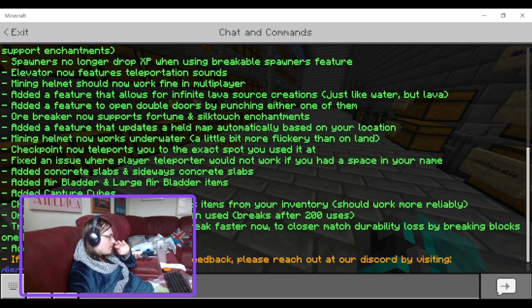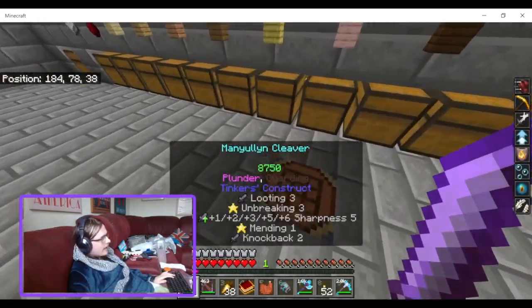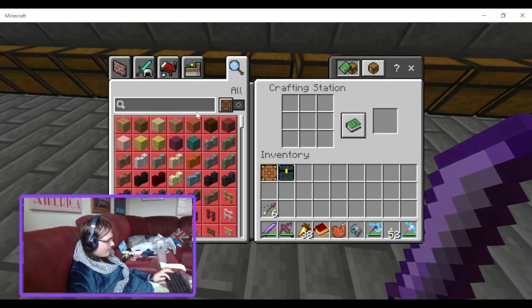Added capture cubes. This will be interesting to look at because World Utilities added safari balls, so I wonder how good the capture cubes will be compared to them.